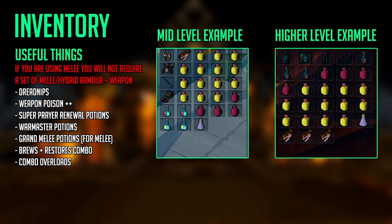Weapon Poison++ is useful for lower level players. Super Prayer Renewal potions are very good as they combine a prayer renewal and prayer potion in one. Warbands potions are essentially cheap mid-level Overloads which you can use without the required Herblore level. Grand Melee potions are the same but just for melee combat stats: Strength, Attack, and Defense. Saradomin Brews and Restores are always a good combination — the Saradomin Brew flasks are 6,000 life points, much more per inventory slot than a normal Rocktail. Combo Overloads like Supreme Overloads or Overload Salves are also very useful for higher level players.